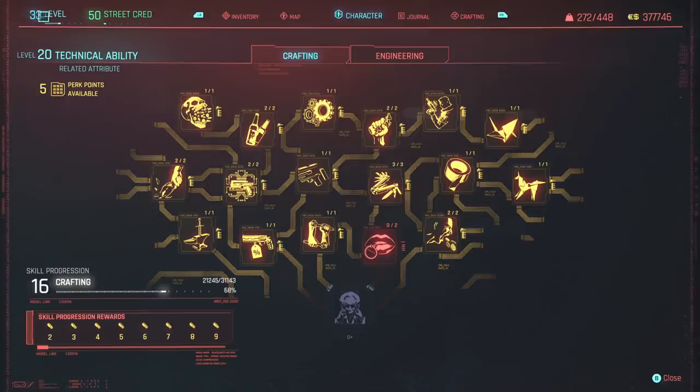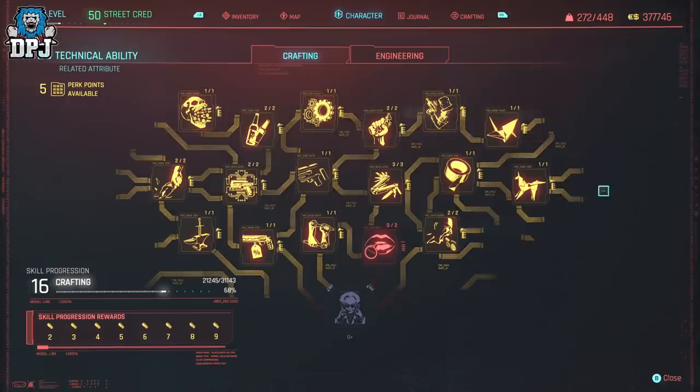To make the most out of this you need to be at least level 18 in Technical Ability and have the Edge Runner Artisan perk unlocked. This is only needed for crafting legendary armor pieces. For people not at that level yet, you can use this method on non-legendary pieces.